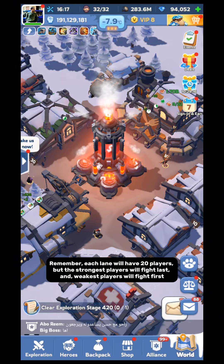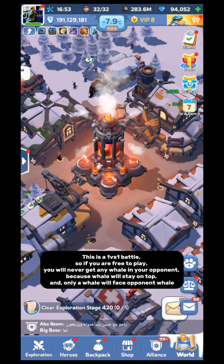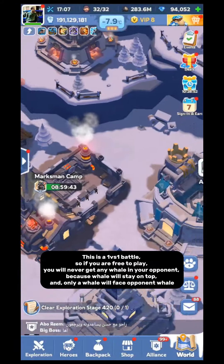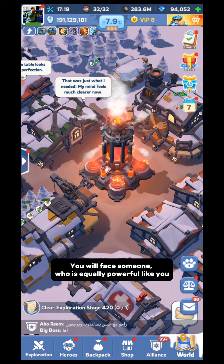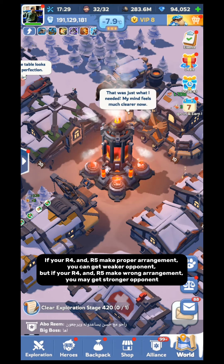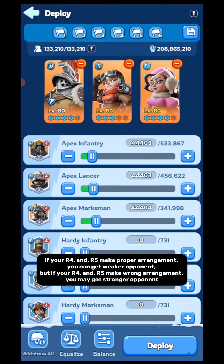Each lane will have 20 players, but the strongest players will fight last and the weakest players will fight first. This is a one-versus-one battle, so if you are free to play, you will never face a whale as your opponent, because whales stay on top and only a whale will face an opponent whale. You will face someone equally powerful. If your R4 and R5 make proper arrangement, you can get a weaker opponent, but wrong arrangement may give you a stronger opponent.